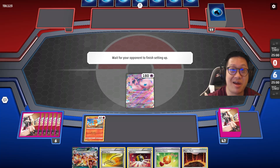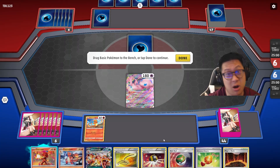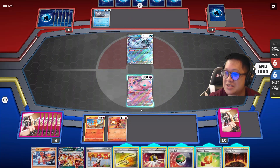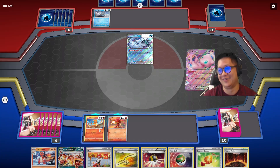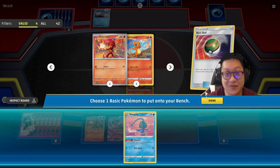Armor Rouge versus Chien Pao — not the one you saw in the intro, this is a different Chien Pao match, where Armor Rouge is weak to water, not Charizard. I like how they balance each other out. Let's go and play my cover — this is going to be X versus Zero, also from Mega Man. This time we get to go first again.